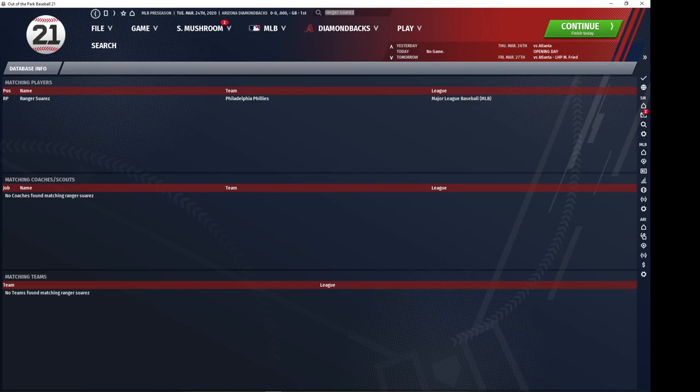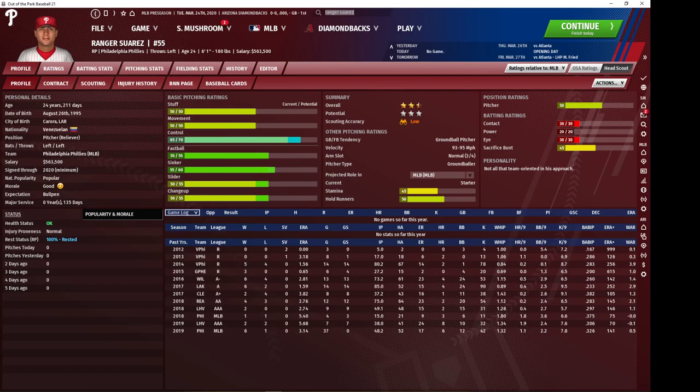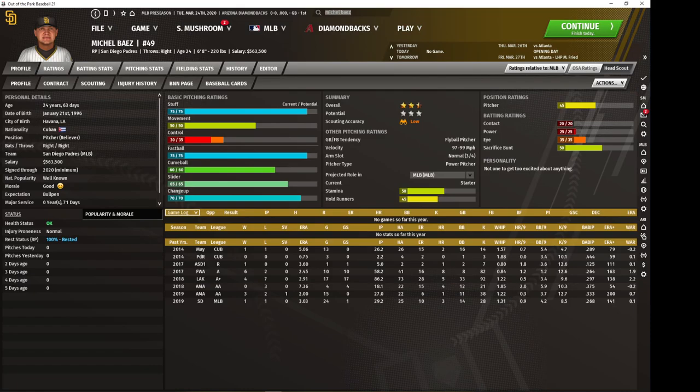There's also Ranger Suarez of the Phillies — he's really a last-ditch attempt if you desperately need somebody. The good thing about him is he's got a four-pitch mix, good control, and he's cheap. The movement and stuff aren't ideal, but he can pitch for you as that bottom-of-the-rotation cheap guy. Michael Baez of the Padres is probably not going to come cheap in many of your saves, but if he is, he's a nice pickup. His control is usually much higher than what my scout shows. His stuff is quite solid, and he'll slot well into the rotation. He can pitch towards the back of your rotation, develops a bit, and then can move towards the middle.